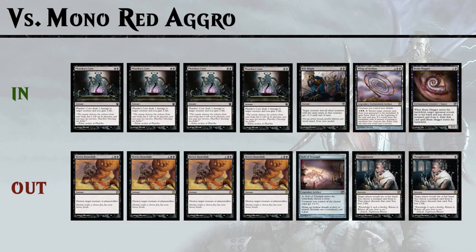Against mono red aggro we bring in Pharika's Cure and the fourth Bile Blight, as well as Whip of Erebos for life gain and Brain Maggot for pain-free hand disruption. We take out the slow Hero's Downfalls, Hall of Triumph, and Thoughtseize because it deals us too much damage. You could also try siding in Master of the Feast, but be careful if the opponent is siding in threaten effects that steal your creatures.